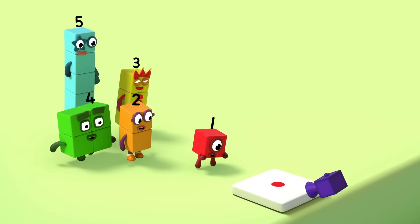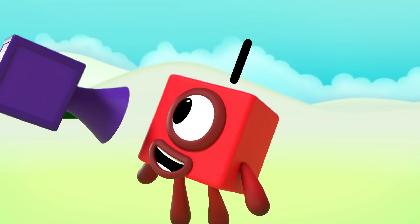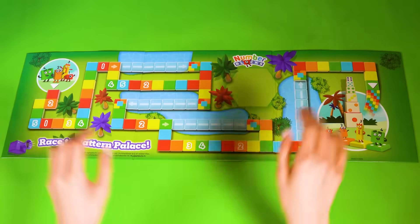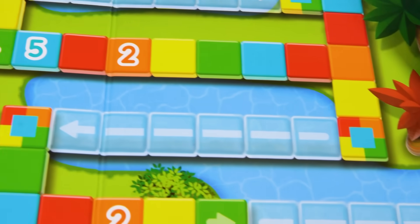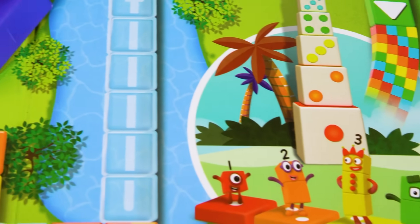Welcome Number Explorers! We're live from Numberland, bringing you the biggest sporting event ever! The race to Patton Palace! Competitors must count their way along the colourful course, building pattern bridges to cross the many moats. The winner will be the first to make it to the Patton Palace!